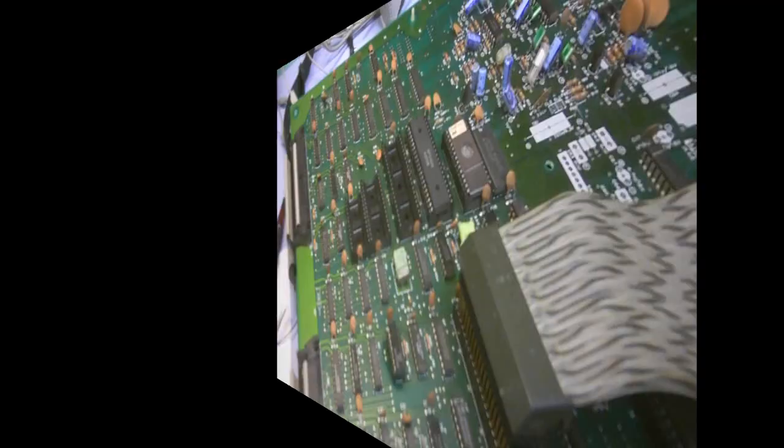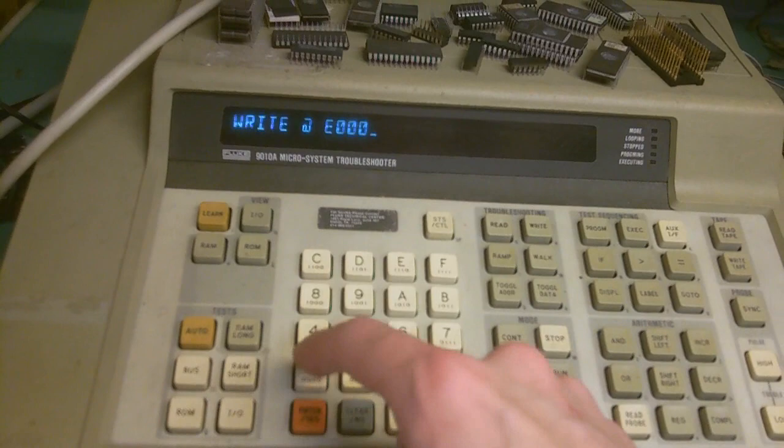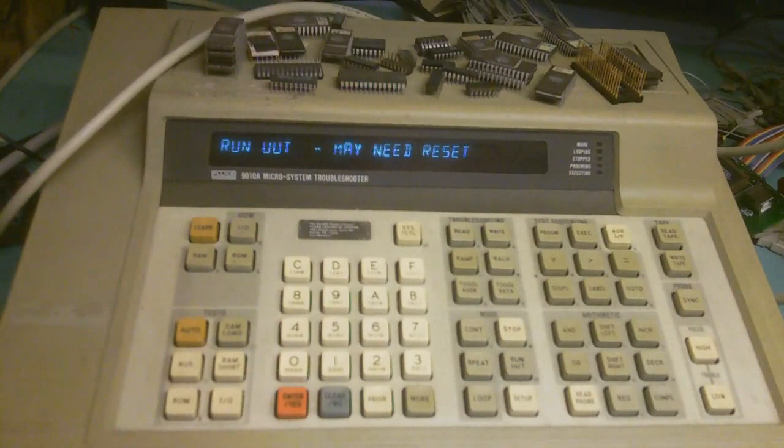We have a new 74LS04 in place. Let's see if we can write to that RAM. Writing to E000 with value 0x12 — okay, awesome, that worked. We're getting closer. Let me fire up the game — we're still not getting anything on screen. There's still something not quite right. Let's do RAM tests on all these RAMs and see if we can get anywhere.